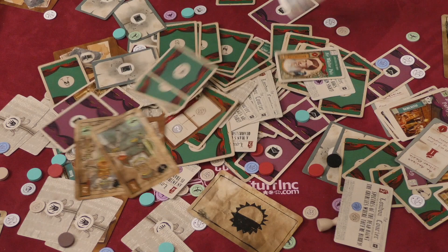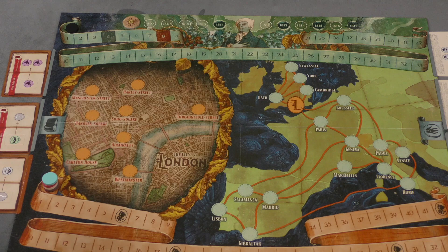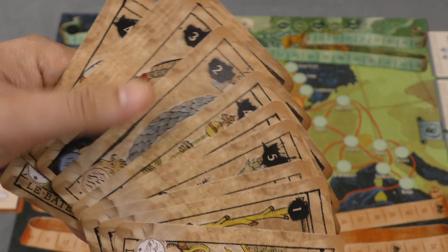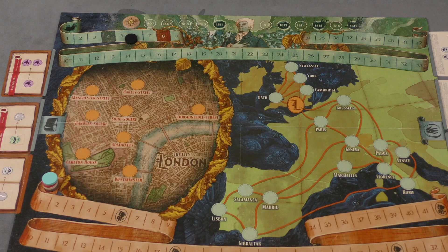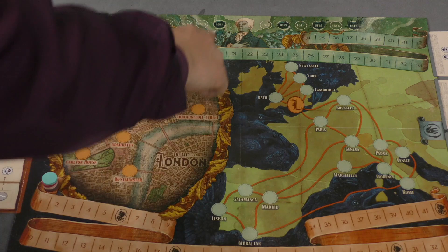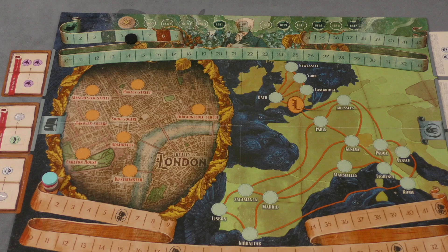The goal of this game is to defeat the fairy, the man with the thistle-down hair. You're going to be turning over these Marseille cards as the game goes by, and in the top corner you can see a number — that's how far his power is going to reach. You get points by doing various things; completing a magic spell here might give you five points.